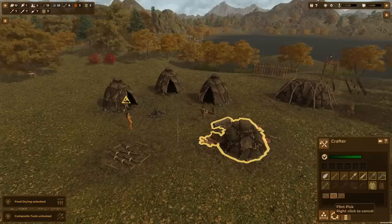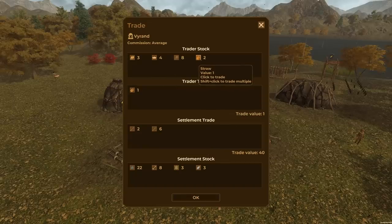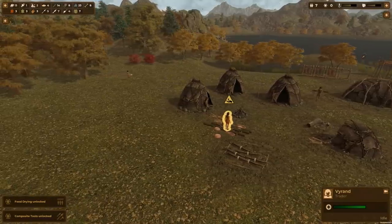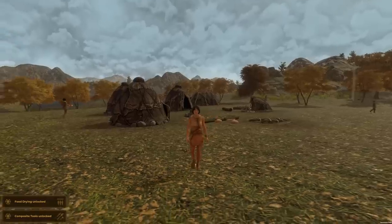We can trade our old wooden spears and wooden harpoons — each spear is worth five in trade value. Total value of 40, and we can buy the trader's logs since we can't cut our own right now. We'll keep three of our harpoons, trading 25 worth and buying 25 worth — thank you Viren the trader. She just drops everything and wanders off. It's a really soothing game.